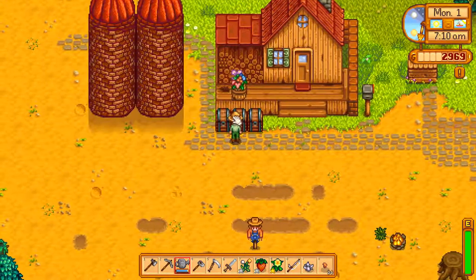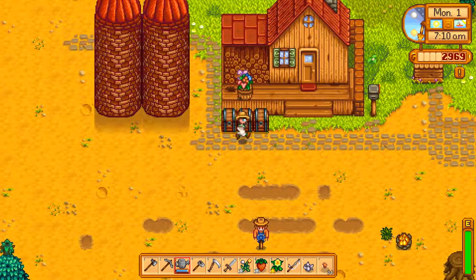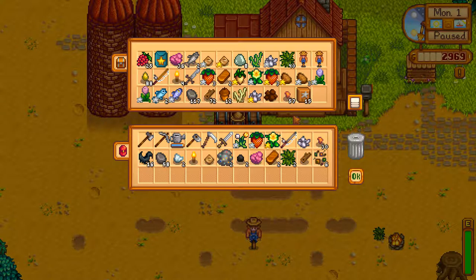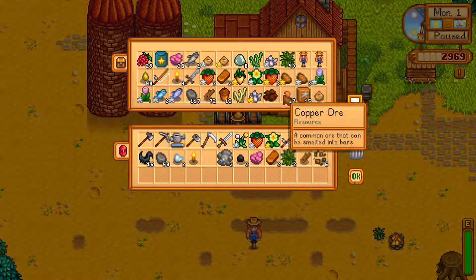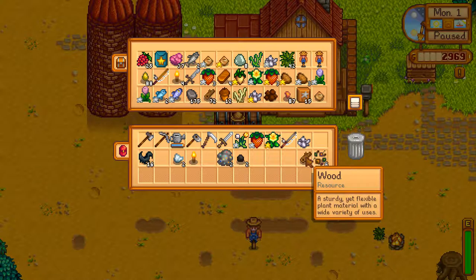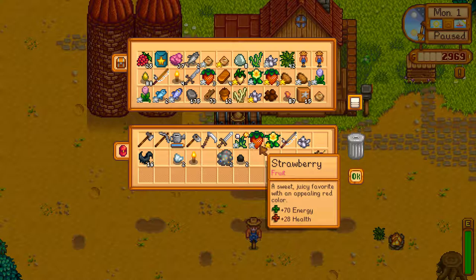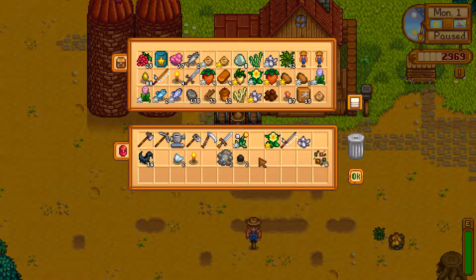And star fruit seeds, which we can plant in the summer. So let's see where all of our copper is. This is why I need to organize this. I don't really have any place to put anything right now. We've got 87 copper — we need to start turning that into copper bars. Wood we can get rid of. Crystal won't fit.